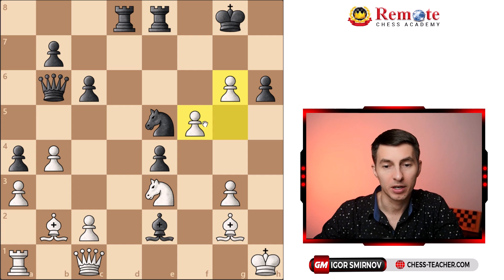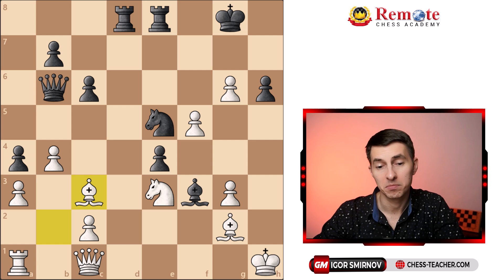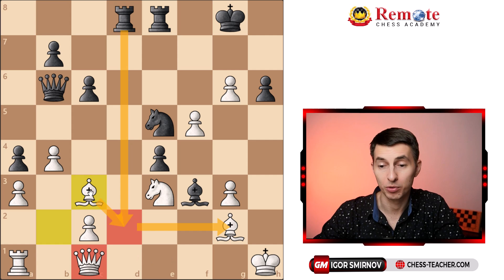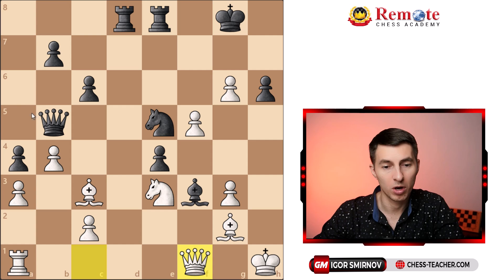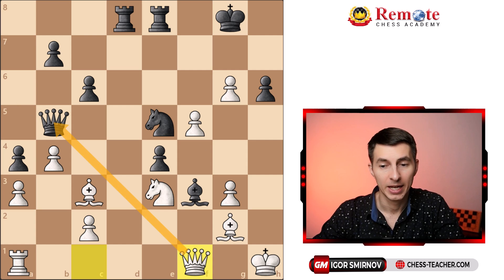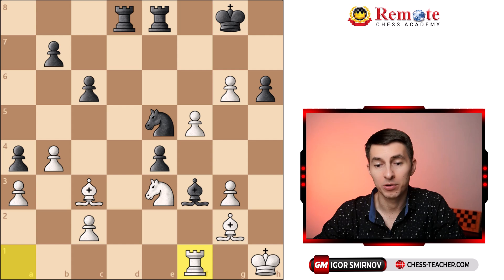Black played bishop f3, trying to develop some sort of attack against White's king. Kasparov played bishop c3 — another nice prophylactic move — covering the d2 square so that if the queen moves away, the rook can never enter there and start attacking White. Black played queen b5, wanting to bring the queen down and attack the king. Therefore Kasparov plays queen f1 to counter that and offers an exchange of queens. When you're playing against a computer, you generally want to trade off material, because going into an endgame and relying on your understanding of chess is the right strategy for humanity in this battle.